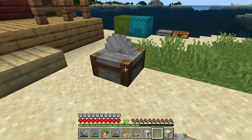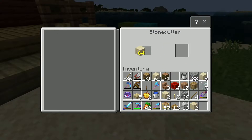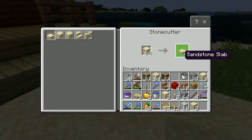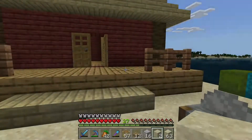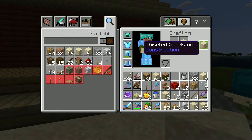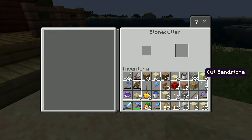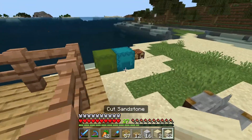I've grabbed my sand and I've got a stone cutter here. Sand doesn't work in it directly — you need sandstone first. You can then change it into different types. I'm thinking smooth sandstone, but I'm not sure how to get it — it might be a creative-only item. That makes chiseled sandstone. I'm going to use the cut sandstone instead — it's the next best thing, it's fairly smooth. That's going to be the block I use underwater.